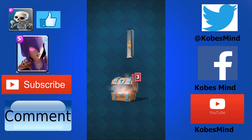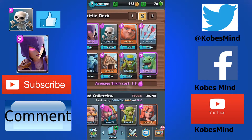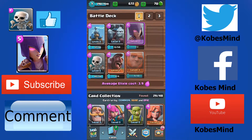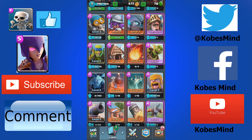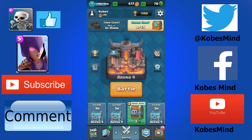We'll open the free chest and let's see what we get — some gems, some gold. I don't care for any of those things. What I am looking for is giants, spear goblins, skeletons, goblin hut. I'm going to go to my other troop composition — hogs for sure, teslas, and maybe minion hordes. Besides that, an inferno tower to get to level 4 would be pretty awesome, but I think that's all I'm really going for.